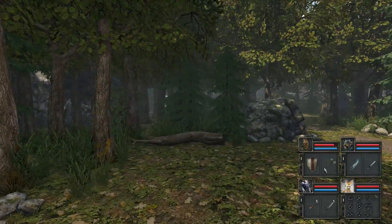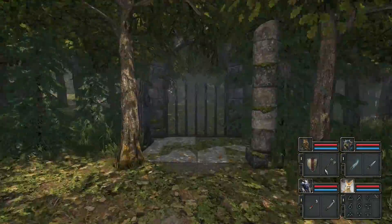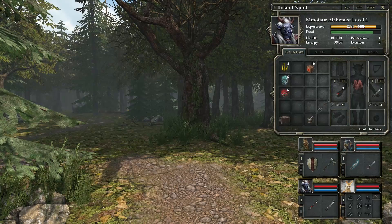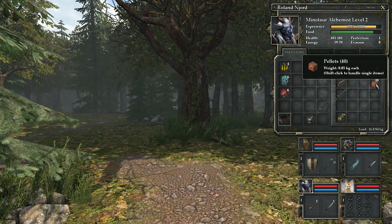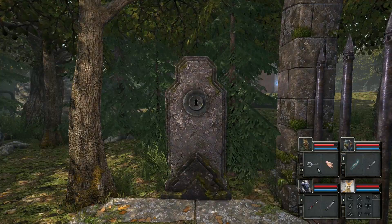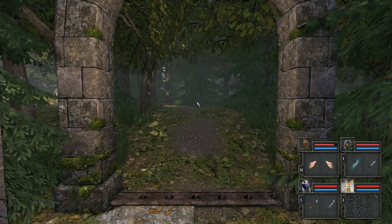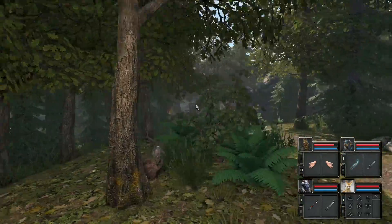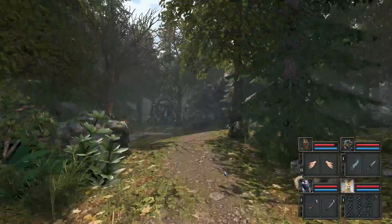We've found everything we can in this area for now. However, as we move forward we notice a new area — we can also hear some enemies walking around, not entirely certain where they are but I can hear them. Sneaky little buggers. We have a round key that goes in a round key hole, so we just move forward and look for any secrets as we explore initially.